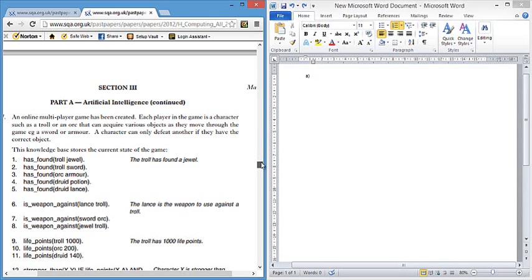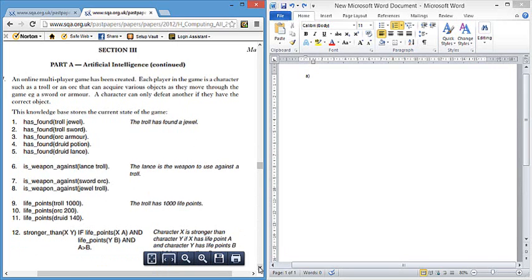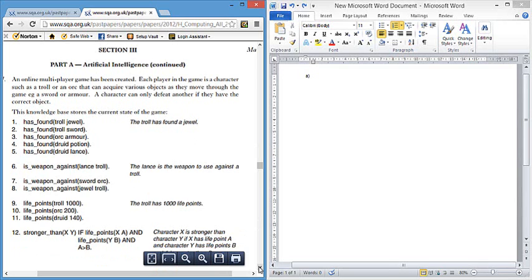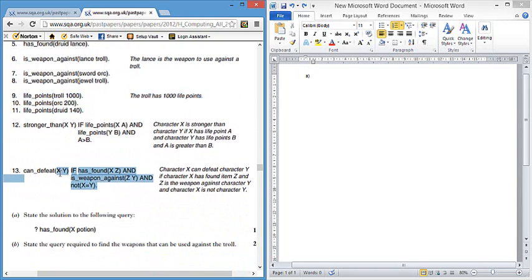We can see the format that they always appear in here. It always starts off telling you a little bit about the knowledge base. In this case it's about a multiplayer game, and it stores the various states, facts and rules in the current game state. We've got facts about the characters, whether they've found certain objects, facts about weapons that can be used against other characters, and facts about how many life points particular characters have. Then we've got two rules, and they both have three sub-goals.